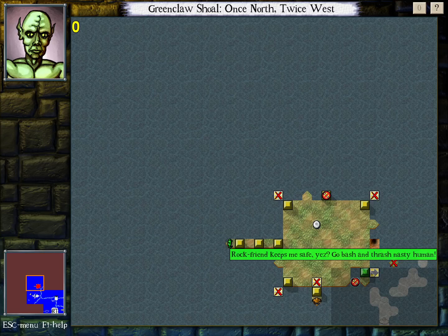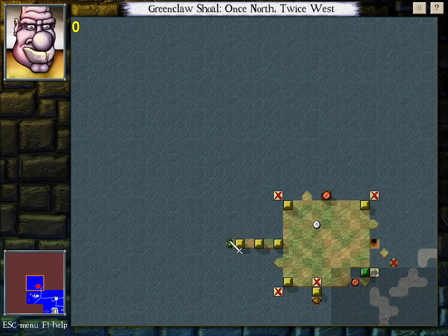Let's go up here. Rockfriend keeps me safe, yes? Go bash and thrash, nasty human! So we got a goblin there, several layers of doors in between. Rockfriend here — this rock golem.